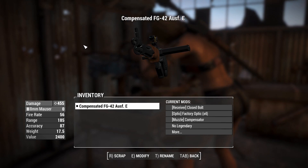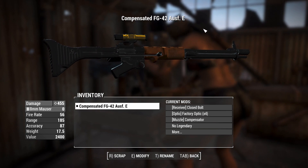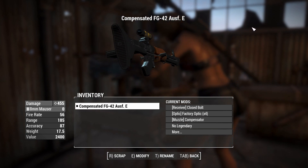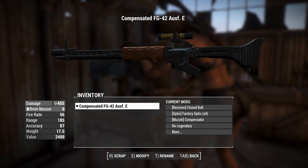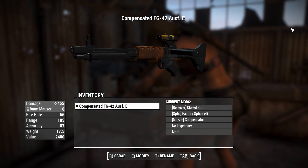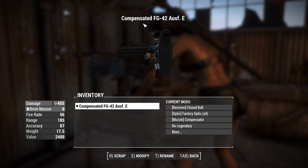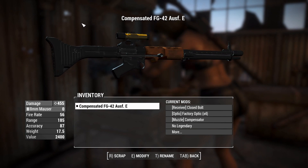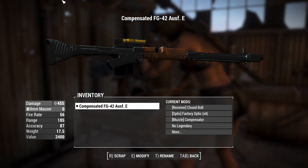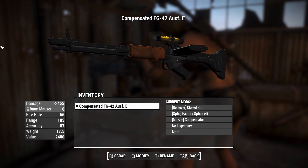G'day, this is Captain Ubin. This is an FG-42, a weapon of German design developed later during the Second World War. The purpose of this weapon was to give German paratroopers who would jump out of planes a lighter option — they didn't want two bigger guns weighing them down, or to carry around big old machine guns when they hit the surface. So they made this considerably less bulky machine gun-type weapon.